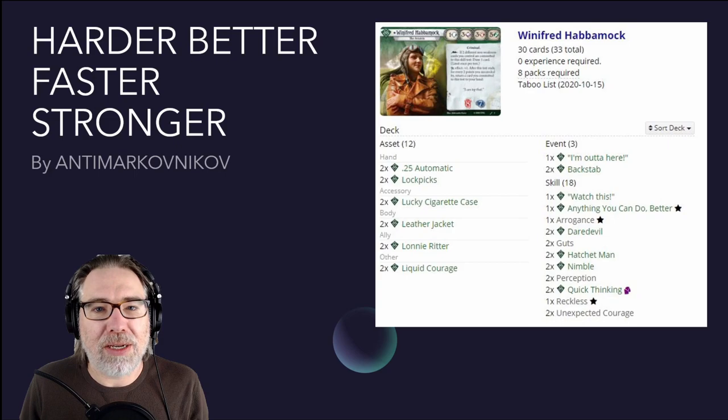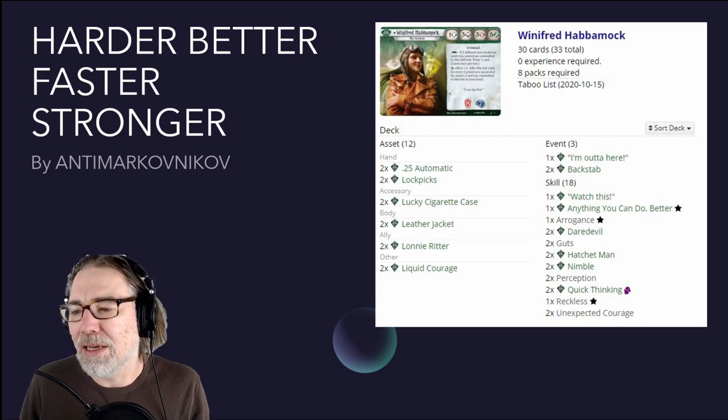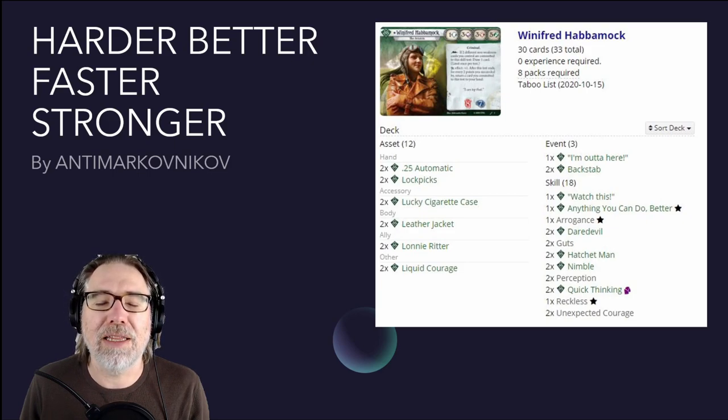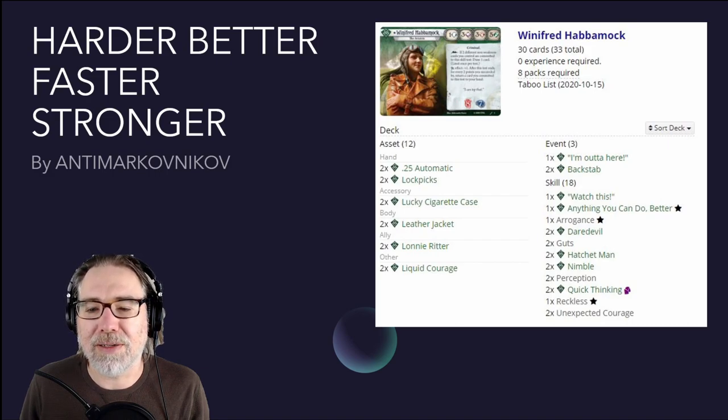On today's game of the day, we are kicking off a Return to the Forgotten Age campaign. Lettuce Folk wanted to see me run through Return to the Forgotten Age with Winifred Habermock, the rogue investigator from the investigator starter decks, and I am happy to comply. I have not played Return to the Forgotten Age yet, so this will be a learning experience for me. We are playing a deck built by Anti-Markov-Nakov called Harder, Better, Faster, Stronger over on ArkhamDB. I will leave a link to the deck in the description if you'd like to go check it out and download it.